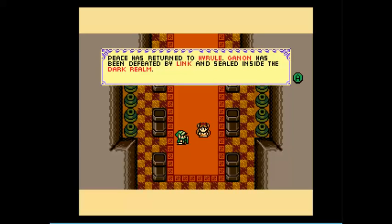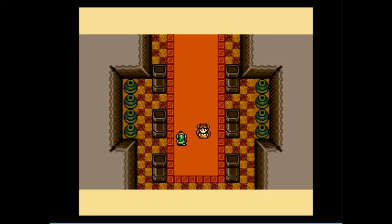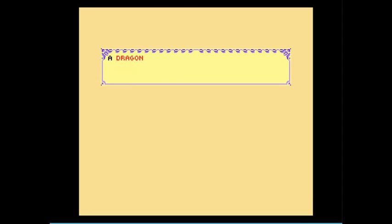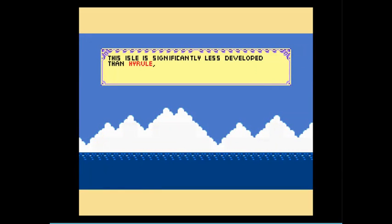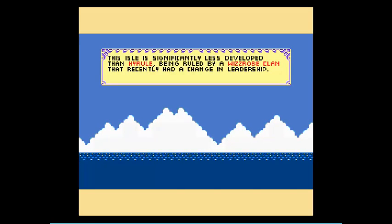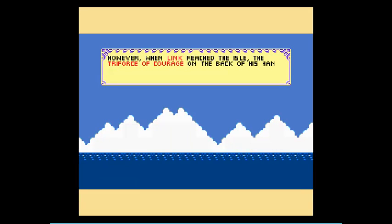Peace has returned to Hyrule. Ganon has been defeated by Link and sealed inside the Dark Realm. However, there are still many followers still loyal to Ganon. OCEAN IT'S A DRAGON! A dragon still loyal to Ganon kidnapped Princess Zelda and flew out into the East Ocean towards an island called Remdra. This isle is significantly less developed than Hyrule, being ruled by a Wizzro clan that recently had a change in leadership. Link set sail for Remdra in pursuit of the princess. However, when Link reached the isle, the Triforce of Courage on the back of his hand disappeared without any explanation.